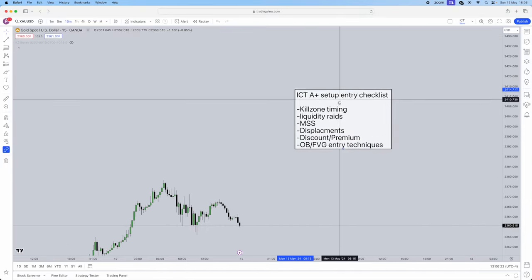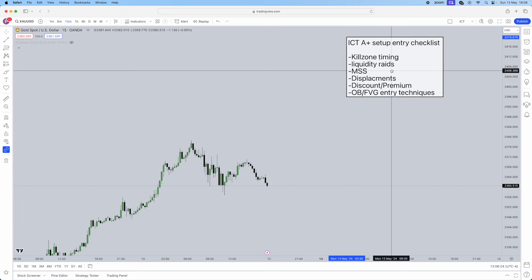As you can see right above here, I've actually created a checklist for you guys. First things first, we need to understand the kill zone timing. ICT always bangs on about kill zone timing. These are the timers that you are going to be using for execution, and this narrows down any sort of discretionary moves that you are making in the market. You're trading times down - just like any business, there's opening and closing hours. You're trading like a business.